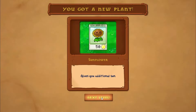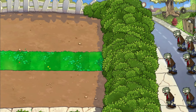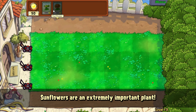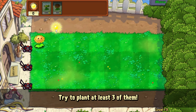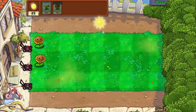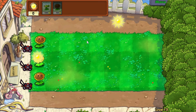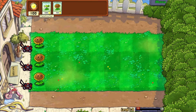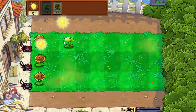We got a sunflower. I have a feeling this isn't gonna be too hard. We're gonna plant at least three of them. More sunflowers means the faster you can grow your plants. Well there we go, we got three. Look at all that extra sun. And we gotta wait for the zombies — and the first one's there.